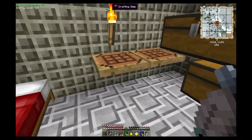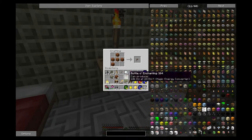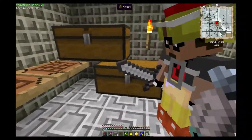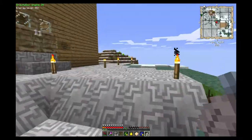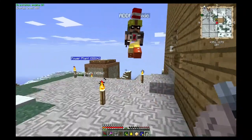We're going to go ahead and make ourselves a tree tap. A tree tap is made from wood planks placed going left to right in slots 2, 4, 5, 6, and 7 — it kind of looks like a little faucet shape, which makes sense. That gives you a tree tap, which we're going to use to harvest rubber out of the rubber trees. This is really useful when you're at the beginning of the game.